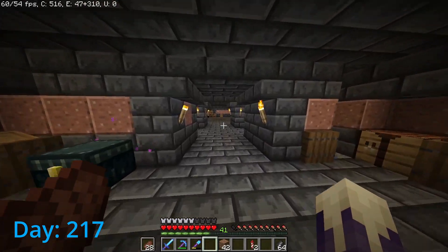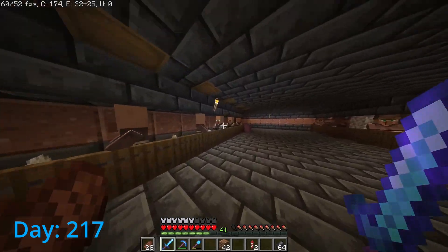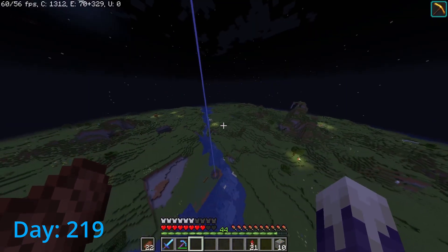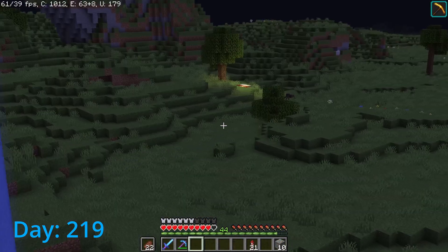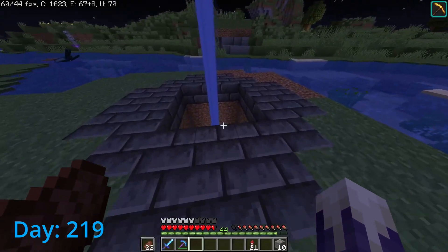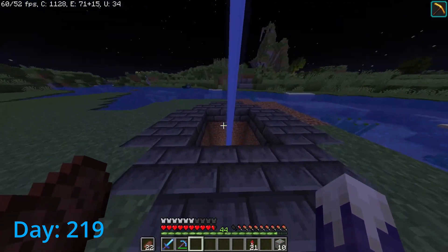I want to find a pillager outpost now and farm up those raids as best I can, because why not? On day 219, using math and Minecraft-isms, I've marked out the four spots where all of the beacons will go. If I do it in a specific pattern, I will have complete beacon coverage centered directly on this spot, with all effects applied everywhere because of math.